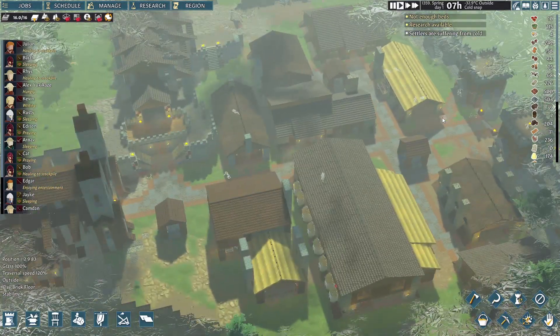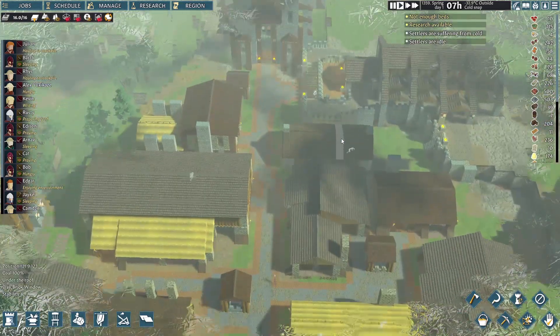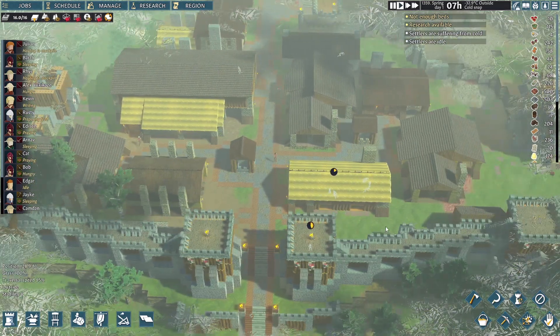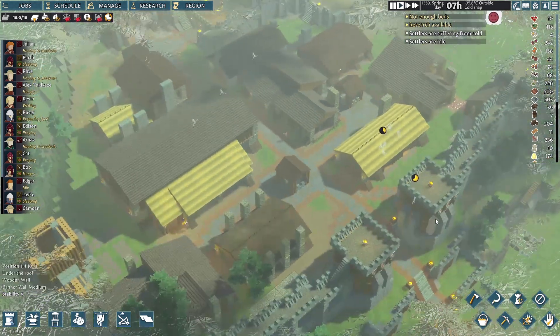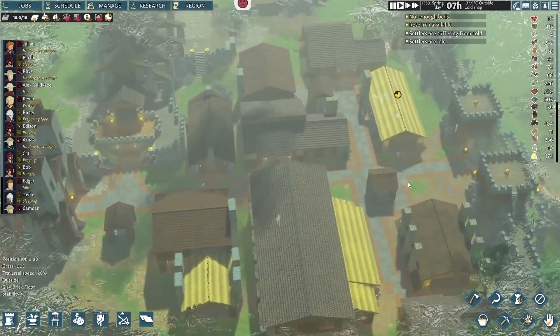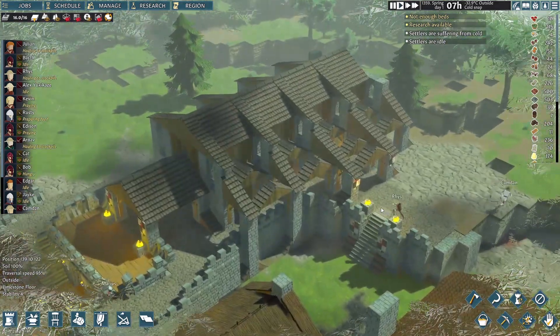At what point does this become a town? I think this is a town now instead of just a village, because we have walls. I think that's kind of like a big deciding factor between a town and a village. So we're a proper town, and we are gaining our kind of keep area.